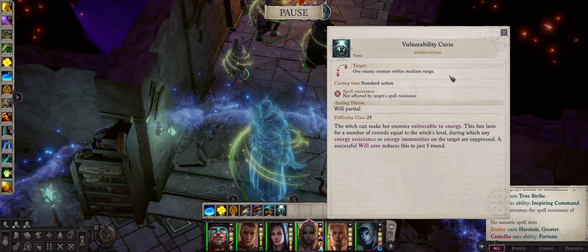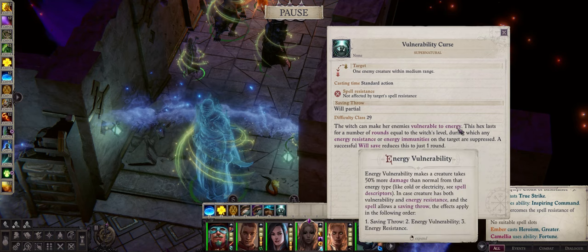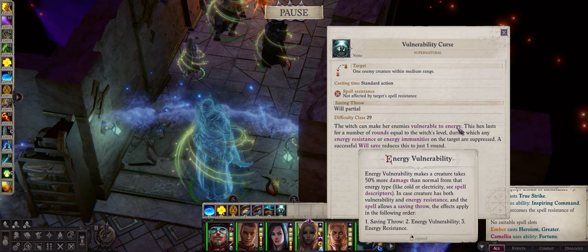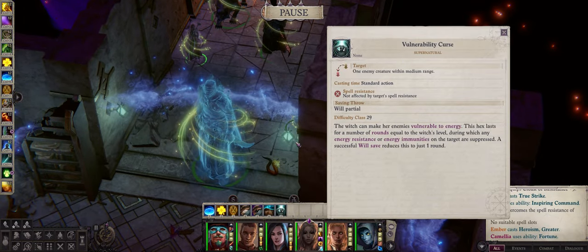Besides that we also have vulnerability curse, another hex that Amber starts out with. It's a bit misleading because it says it makes enemies vulnerable to energy, implying they should take 50% more damage. However in reality what this hex does is remove any damage resistance or immunity the enemy might have to energy damage. For example, brimorak demons are immune to fire, or most demons are resistant to fire damage. By having Amber cast this on an enemy, they lose that resistance or immunity, allowing you to hit them for full damage with fire spells such as hellfire ray or fire kineticist blast. Just like evil eye, a saving throw will reduce this to just a single round, but no matter how high the enemy's saving throws are they will at least be affected for one round.